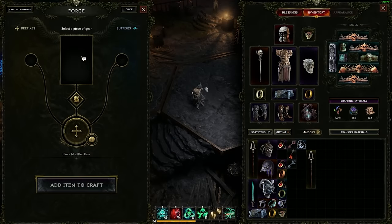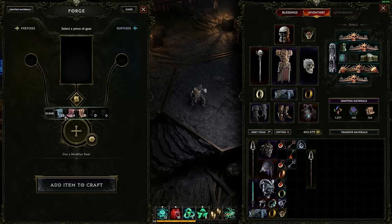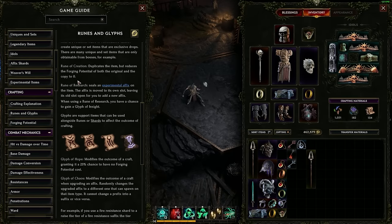That is going to do it for the fundamentals of crafting in Last Epoch. There are a lot of runes and glyphs we're not going to get to in this video, but if you hit the G key on your keyboard, you can pull up a detailed text explanation of every single rune and every single glyph.